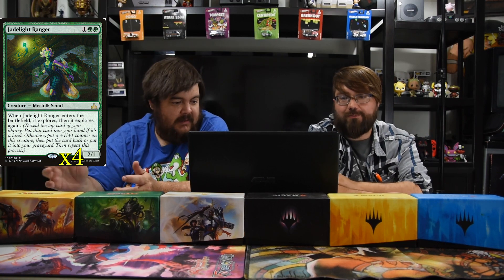To help you get lands, this is Jadelight Ranger — two green and one, a two-one Merfolk Scout. She's still good. Comes into play, explore, explore. You can get free lands or get counters to have a four-three beater. It all works out.